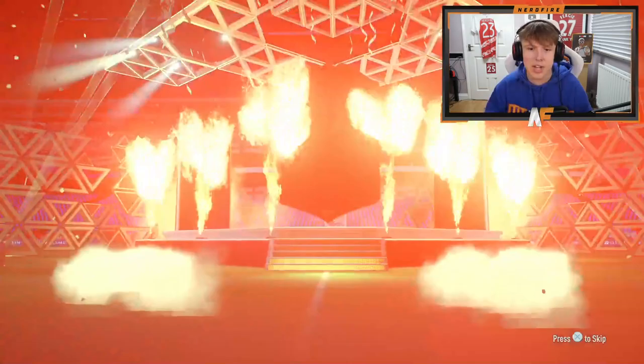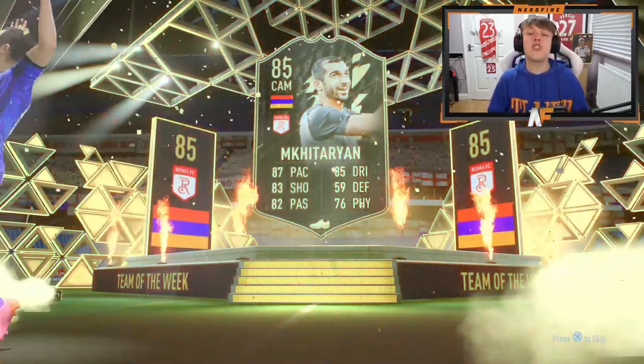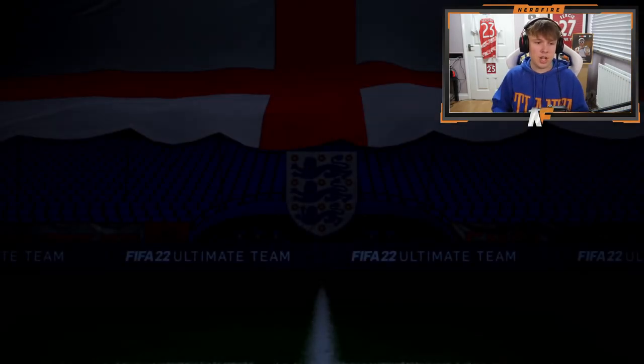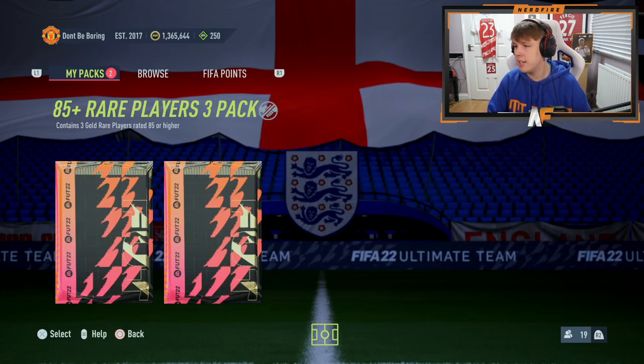Next one — I just want to see one of these new special cards, that would be sick. Probably won't happen but you can only ask, right? In-form walkout — Henrik Mkhitaryan! Wait, what rating is he — 85. Good for fodder, I'm not going to use him but it's pretty good fodder. Two more 85s behind him, nothing above 86 in that pack.